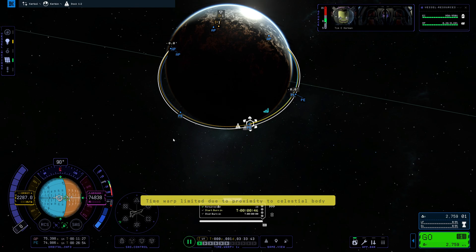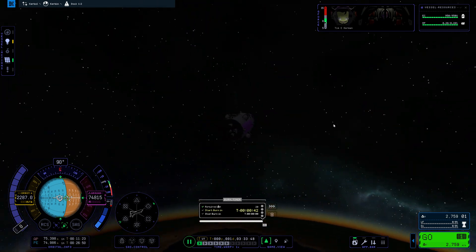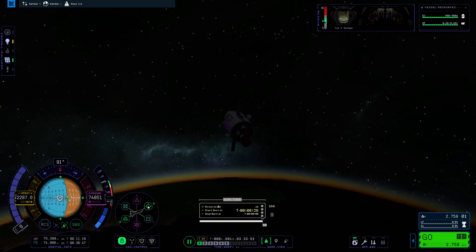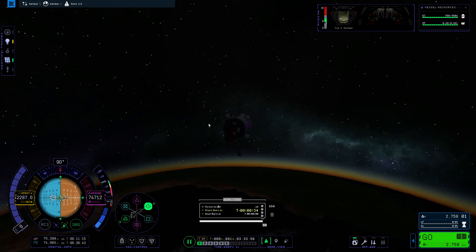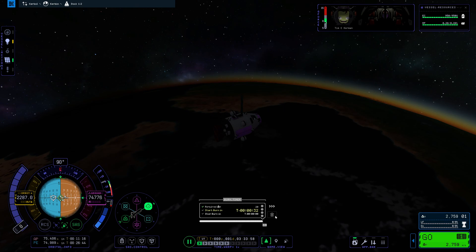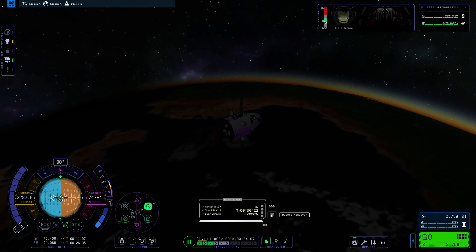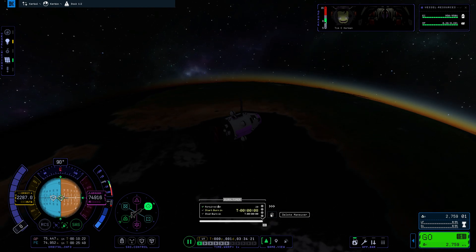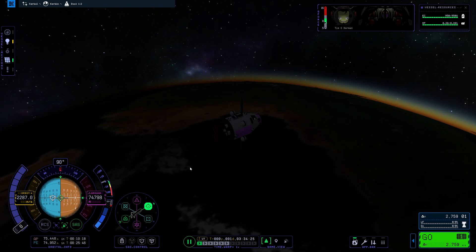Alright, so now we are at our burn. Our burn is in 45 seconds. Again, the maneuver is just kind of a rough guideline. So I'm going to turn SAS on and set to prograde. I'm not even going to actually use this burn node — I'm just going to time warp until roughly the burn time and then kill the maneuver and burn on prograde manually.